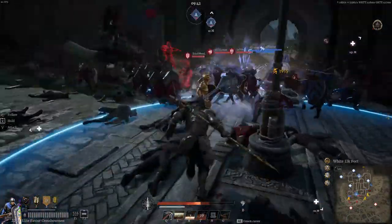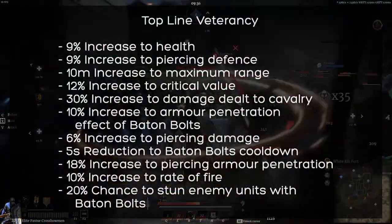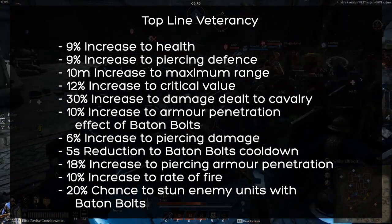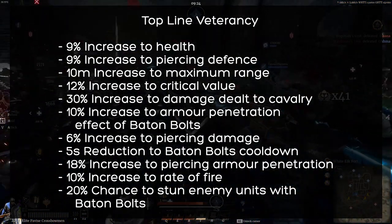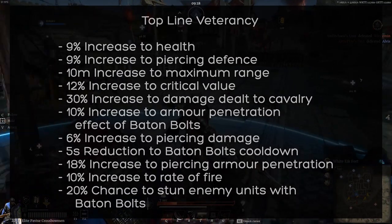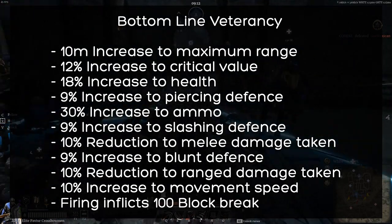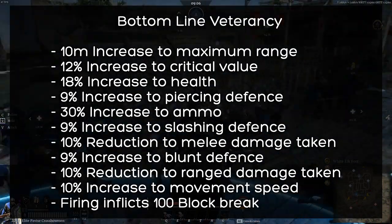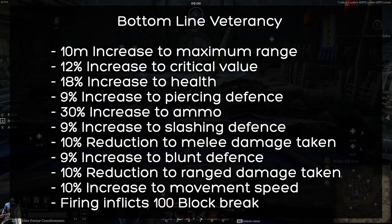There are two veterancy lines for the Pavise. Before either line, there is a 5% increase to armor penetration. The top line focuses on the Batan Bolts unit order, with great boons such as increases to cavalry damage, armor penetration, rate of fire, and notably Batan Bolts have a 20% chance to stun enemy units. This line is a damage-dealing focus with added utility. The bottom line focuses on defense and survivability, with great boons including ammo increase, defense increases, damage-taking reductions, and firing can inflict 100 block break. The bottom line is all about survivability with utility in movement speed, ammo, and block breaks.